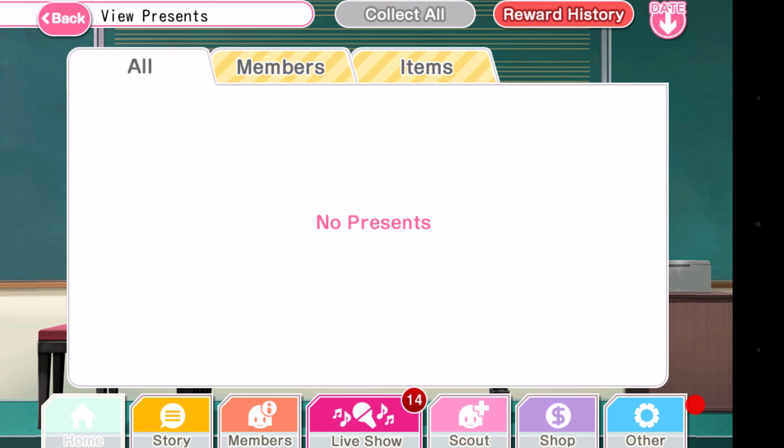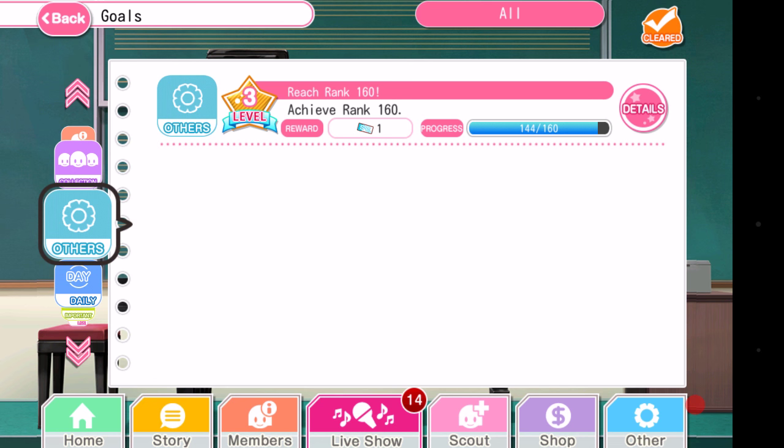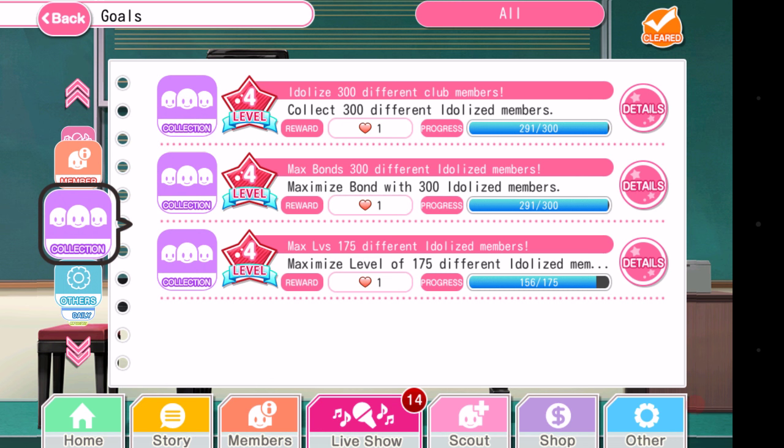My blue ticket went to my present box, so let's collect it. The goals system is basically how you earn your love gems. Your daily goals are to practice five members, scout three normal members, and play five songs. After completing all of those, you'll unlock a bonus daily mission to full combo one song on any difficulty and receive a love gem — I normally just play it on easy. Other goals include idolizing, max bonding, and collecting members.